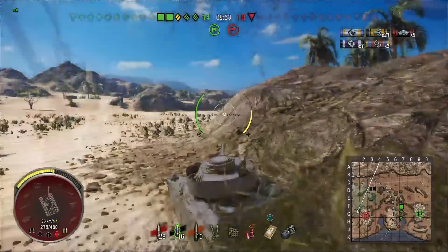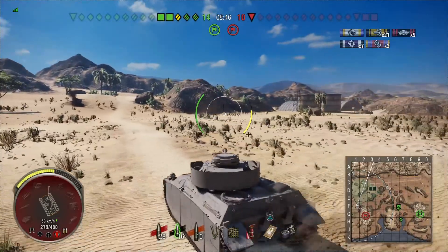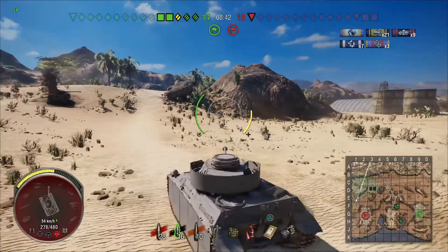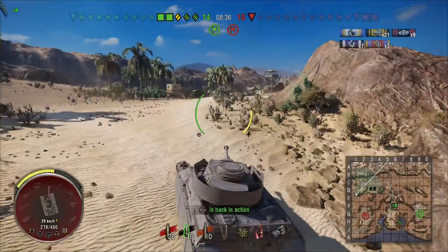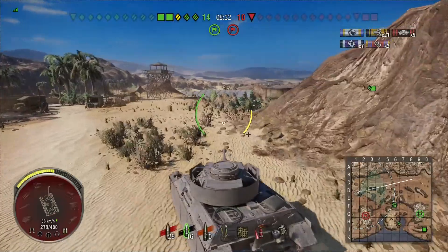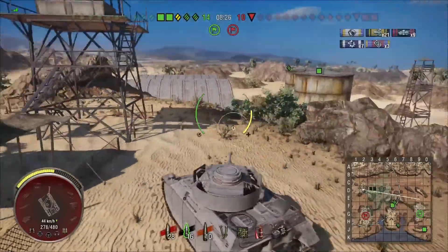I've got nine kills here, and I'm fairly certain that the tank destroyer right there is the same one that was in the north - he must have killed the light tank that was trying to engage it. I'm thinking he's got to still be over here; he's a tank destroyer, he's not that fast. So we're going to take a pretty extended tour of the map.